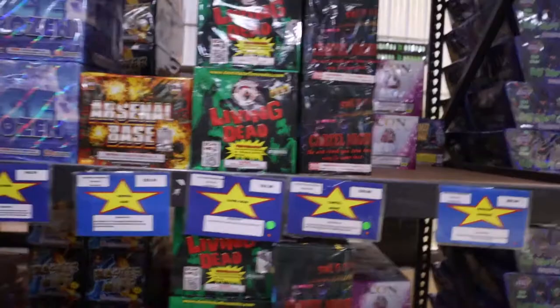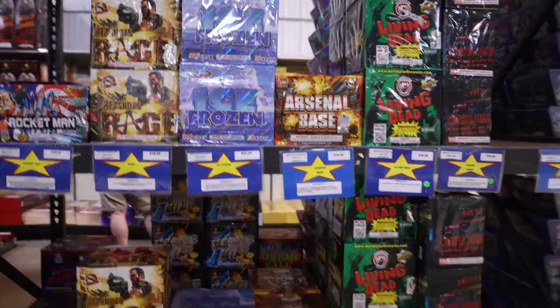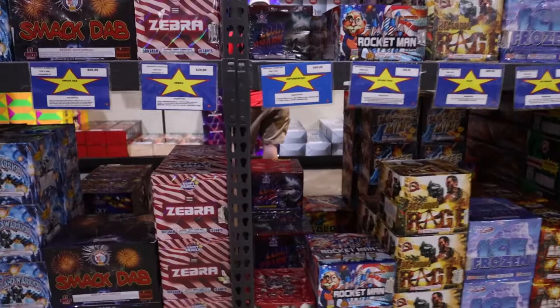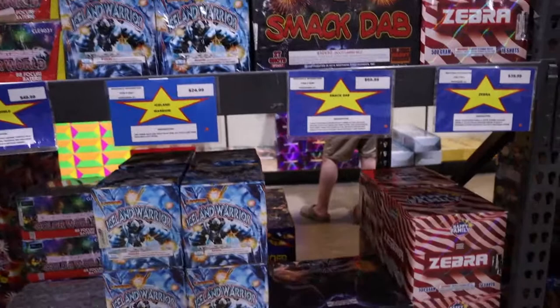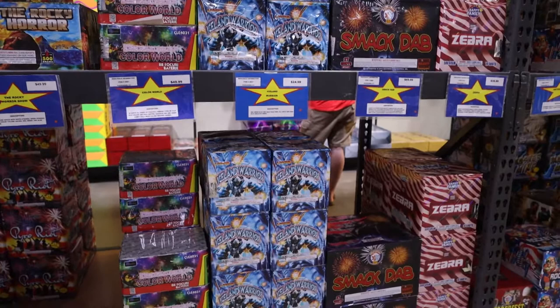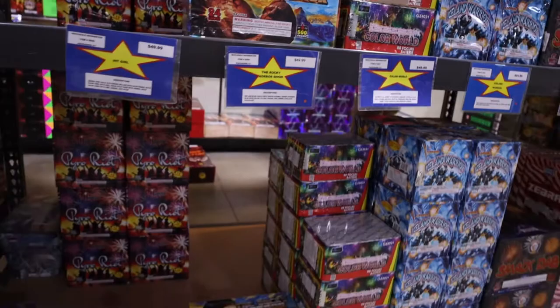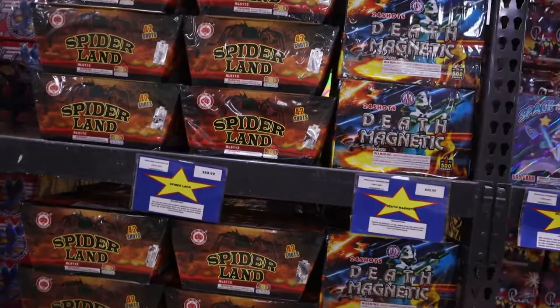Those are all $43 each. Shaolin Warrior is out. We've got Cartel Knight for $40, Living Dead $33, Arsenal Base for $40, Ice Frozen from Sky Painter brand for $43, Rocket Man from Legend for $49. We've got the Zebra Cake from Happy Family for $40, Smack Dab from Brothers for $70 — that's a 27-shot heavyweight — Iceland Warrior for $25, Color World for $50, Rocky Horror 24 shots from Sky Painter for $50, Space Travel Death Magnetic 24 shots for $50.